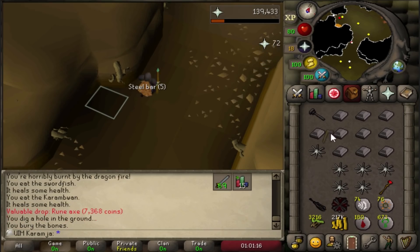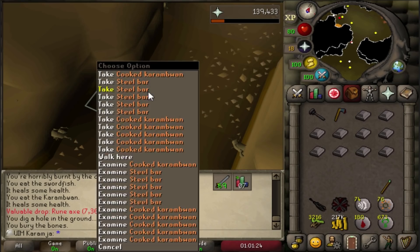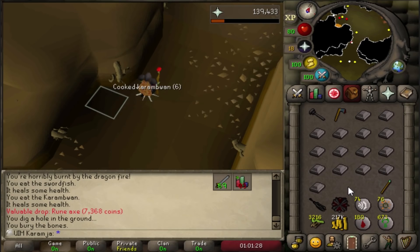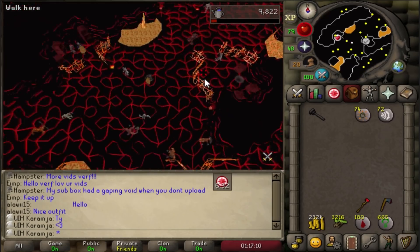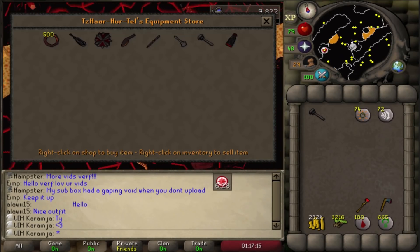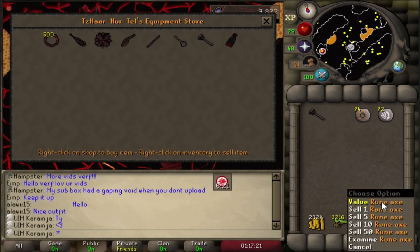There it is - the rune axe. About 50 to 60 kills, so we are kind of on average. We are going to sell the maul now and train some magic, and get the fletching levels up for the teak stocks so we can use teak logs while woodcutting. Lots of new goals with the rune axe and I will get into that in the next video.